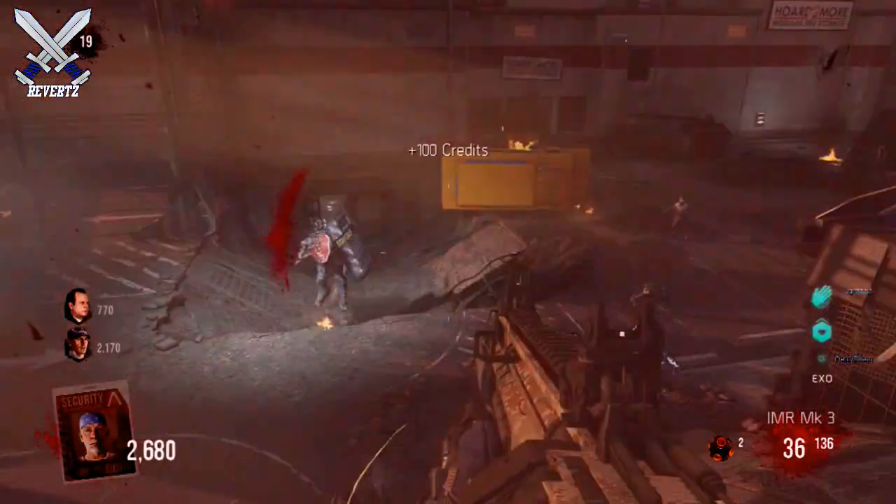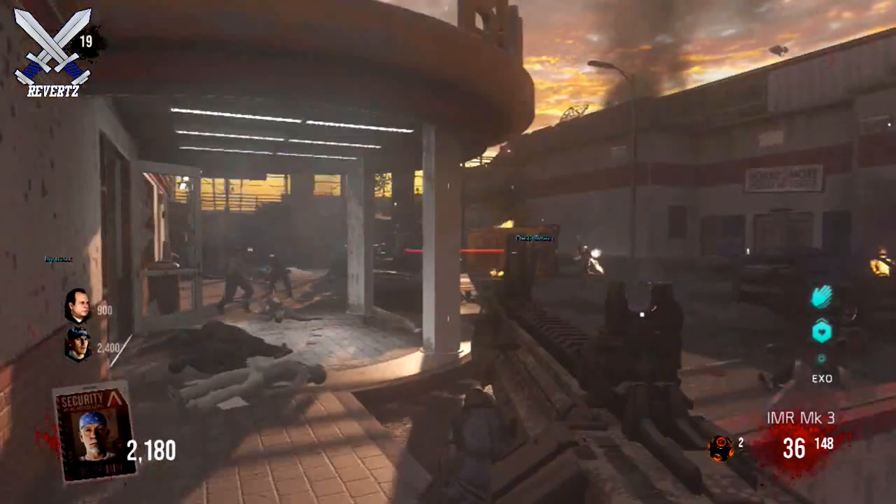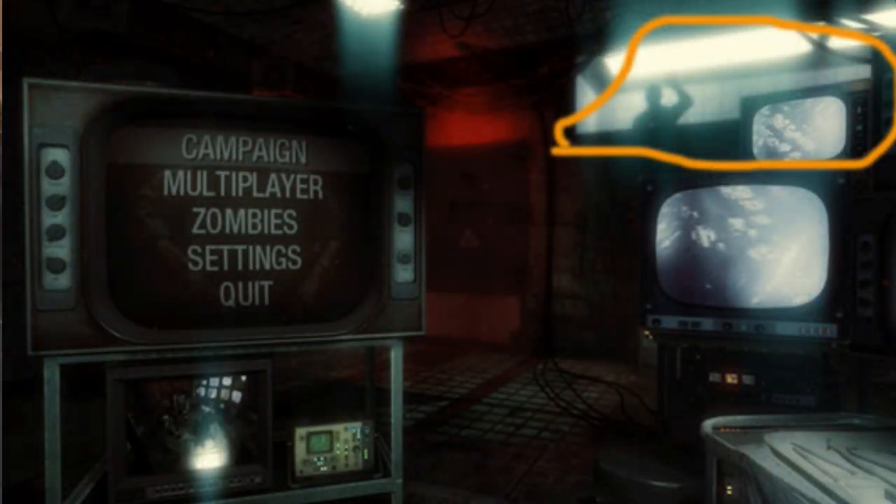If you guys haven't seen the reveal trailer, there's some speculation that one of the clips showed a part from the zombies campaign storyline. The clip was no more than five seconds long and it showed a dead body decaying, leaning against the wall in some sort of a room. The main focus in this picture is the room, because it looks very similar to the inside of the interrogation room from Black Ops 1.